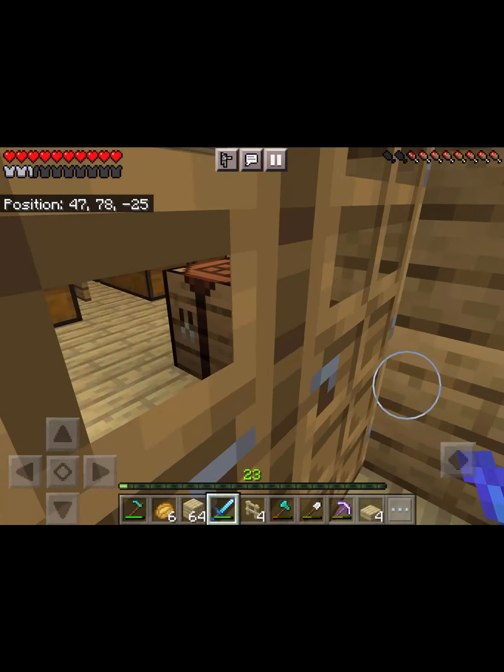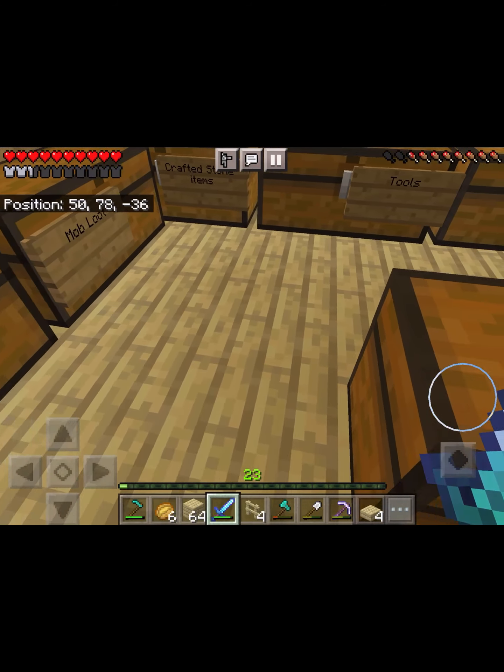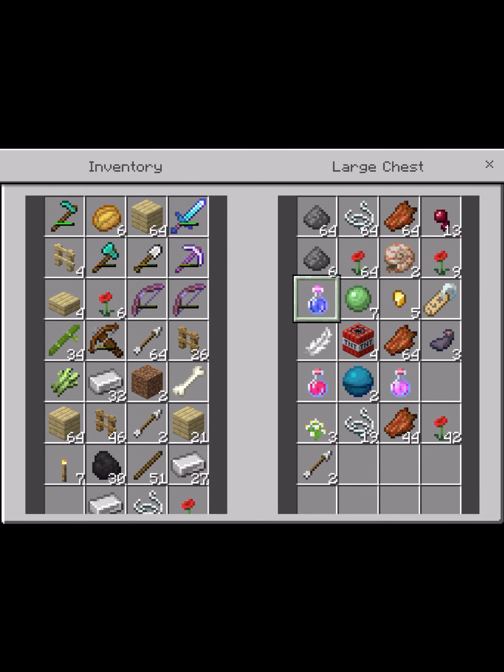I did a bit of investigating in the outside world and came across some treasure chests. In there I found some TNT, a couple of hearts of the sea, and a couple of potions. I've got three potions — one from a witch, a water one, and a potion of healing — so they should come in handy.